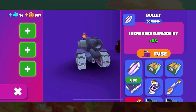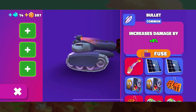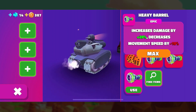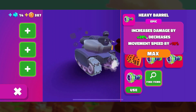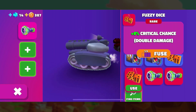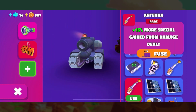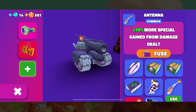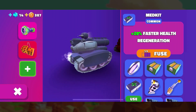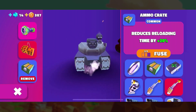As for attachments, it has all the usual. For today's build we're actually going to be doing things a little differently — rather than building towards health and survivability, we're going all in on damage. So we're going to be using the fuzzy dice, the heavy barrel, and then we're going to be looking at the reload speed. Of course you can play this any way you want, so if you need more health or more regen you can play it that way as well. It's all about what fits your playstyle.